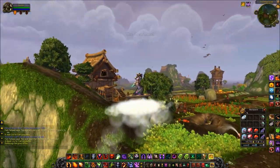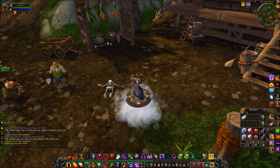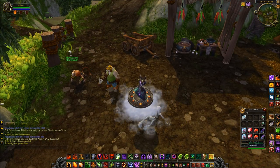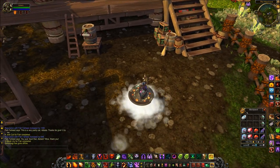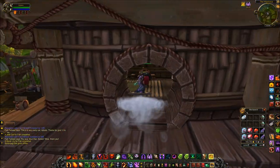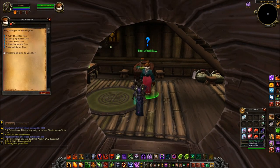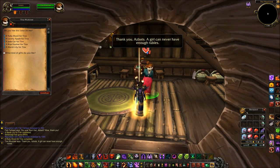Moving on, this is where the second member of the Mudpaw clan is meant to be, but they're not here and I can't see a note — so this person must be at Half Hill Market. If you're observant, you'd also spot a dark soil patch nearby. Inside is little Tina Mudclaw, and she's a big fan of the Ruby Shard — so let's give her one. There we go, Tina — 1,080 rep.